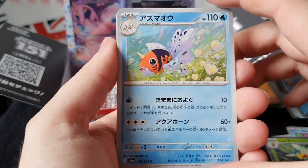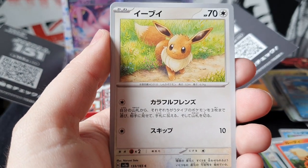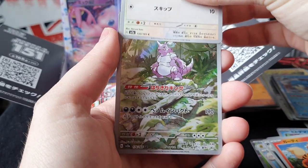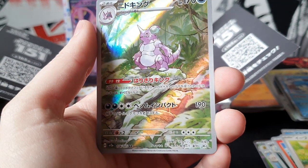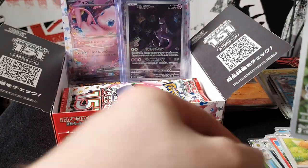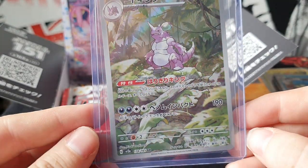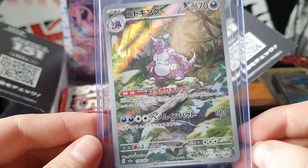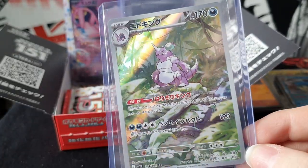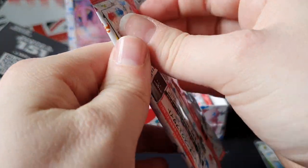One, two to the front and - Seel, Nidorina, Staryu, Growlithe, Eevee - oh that looks just like the old art, that washed-out colour style, pretty nice. We got a Nidoking in his territory, and a Vaporeon on the back. Just going to sleeve them up. I'm assuming these are the art rares - looks pretty nice. Wonder if they all link together, like all the different Pokémon on different panels. Just a Nidoking, don't get me wrong still pretty nice card to get.